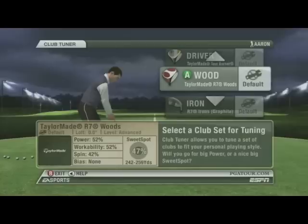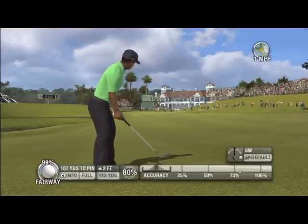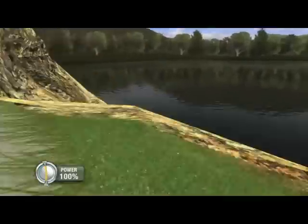You can also customise that stick if you like, to suit the way you play. And when you're on the fairway, there's a handy feedback meter in the corner of the screen which tells you exactly what you're doing to hit those fantastic drives, or quite frankly embarrassing shots into the water.